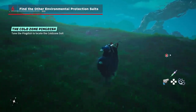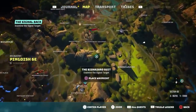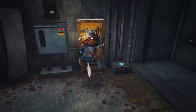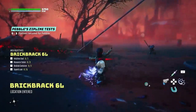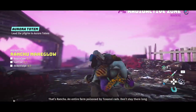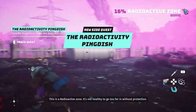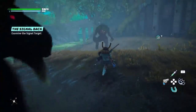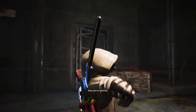Number six: find the other environmental protection suits. We recommend finding the bio suit first so you can farm bio points, but the other environmental suits will also be a huge help as you explore Biomutant's world, which is gated by environmental hazards. Fortunately, as soon as you encounter a hazard, you'll gain a quest that sends you in the direction of where you need to go to collect that suit. You'll likely have to get through a tough fight, but it's well worth the effort.